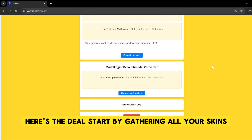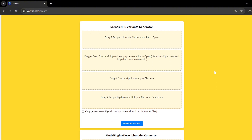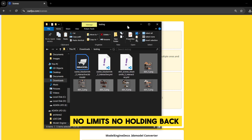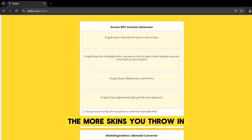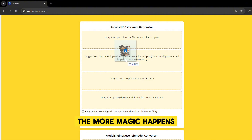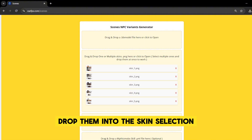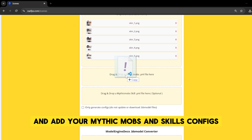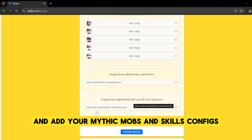Here's the deal. Start by gathering all your skins — yes, every single one. No limits, no holding back. The more skins you throw in, the more magic happens. Drop them into the skin selection, grab your .bb model scene, and add your MythicMobs and skills configs.